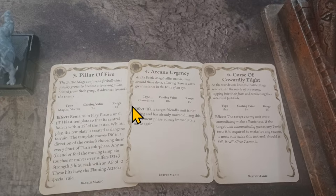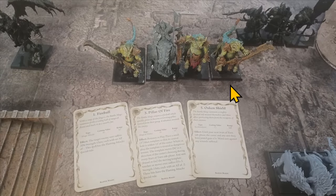Arcane Urgency allows a unit to move - similar to one of the Anvil of Doom's bound spells. Curse of Cowardly Flight makes enemy units take a panic test; if they fail they run, if they pass they give ground. For dwarves on leadership 9 or 10 that's not too terrifying. The sorcerer on the demonic mount has Fireball, Pillar of Fire again, and Oaken Shield which gives a five-plus ward save. My Runelord is only considered level 2, so he can only dispel within 18 inches - if those wizards stay further than 18 away, they can cast freely.